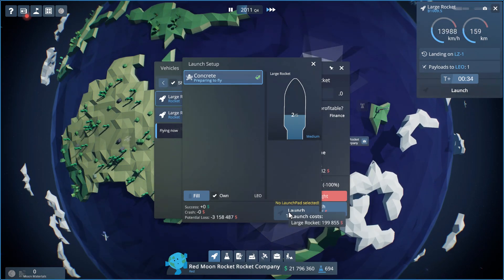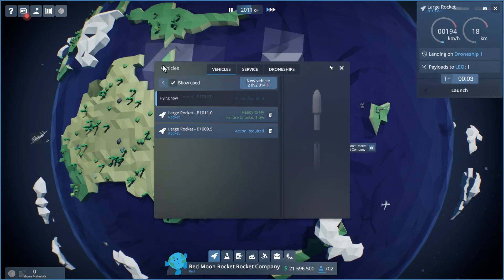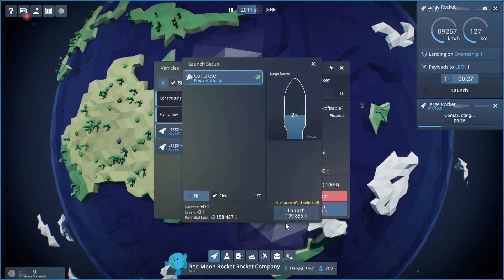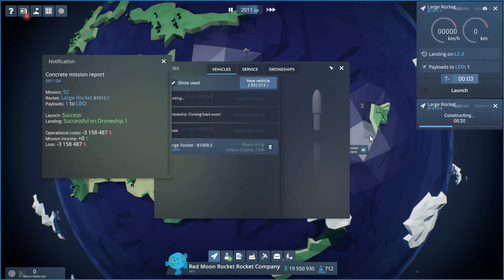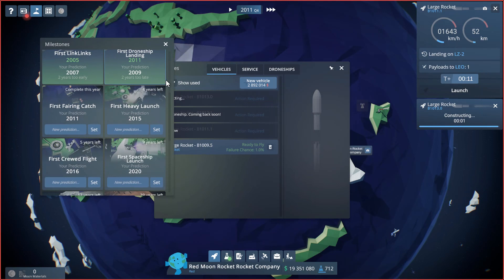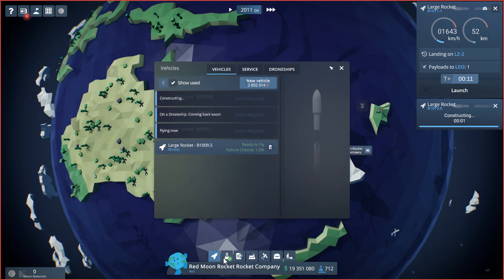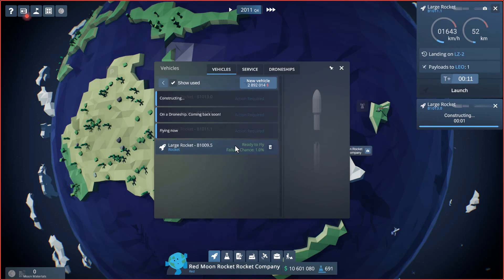It should be coming back down any moment — there we go. We're going to set that onto the drone ship. What will probably happen is that rocket's going to blow up — usually from my experience in this game when they come back they blow up. That's okay, we're trying to perfect that landing at sea. The drone ship's not available for that one so we're launching to number two. It looks like that one made it — we landed on our drone ship! Our prediction was 2009 and we did it in 2011. We should be up with fairings soon — there it is, let's upgrade those.